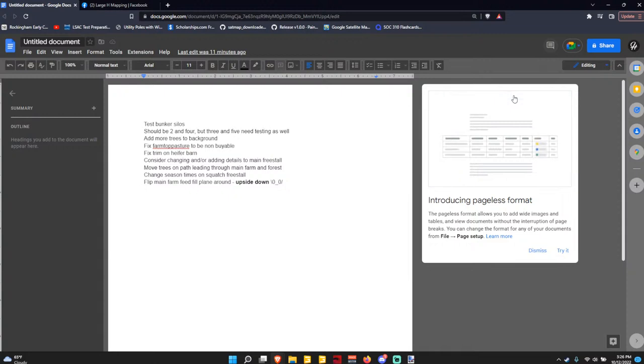We need to test the bunkers on the map, add some trees to the background — haven't decided on that yet. We've got to fix the trim on one of the barns. Top farm pasture needs to be made so you guys can't buy that. Changing and detailing the main freestyle — I've done a little bit of work there. Move trees on the path, fix curtains on Squatch's barn, and flip the full plane on the main pasture.